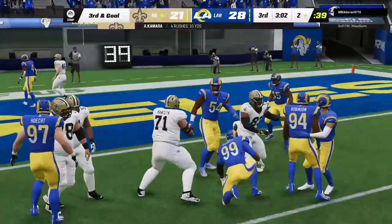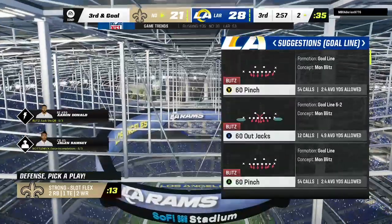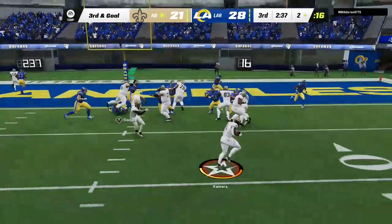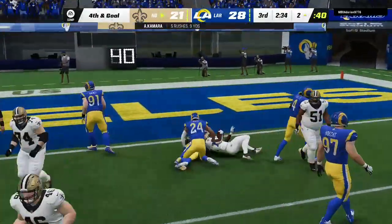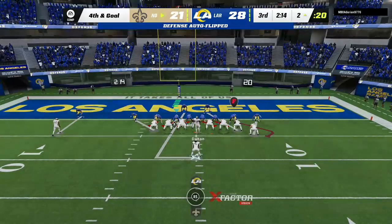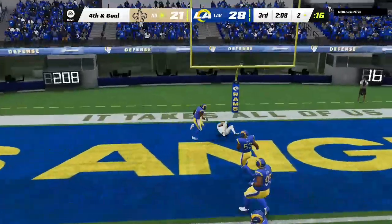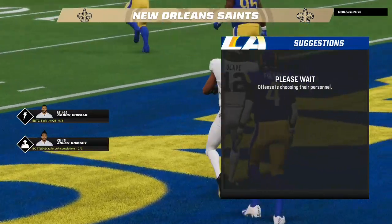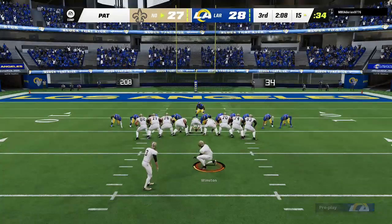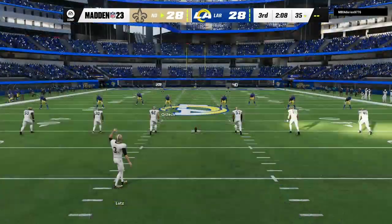Again Kamara trying to find a lane but finds nothing but defenders — stopped for no gain at the two-yard line. They'll be left with third and goal. They try to run it in with Kamara — I don't think he got there, looks like they stopped him short. That'll make it fourth down. Dalton now to pass — that is caught by Alave. Touchdown, New Orleans! A great effort — two catches, two touchdowns. The Saints' decision to go for it pays off. Lutz with the extra point, and we are all tied at 28.